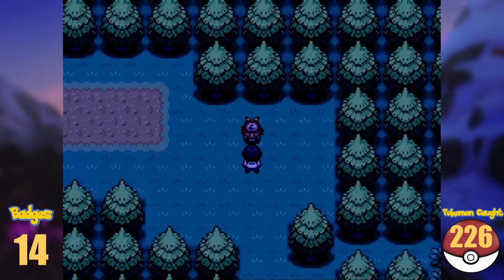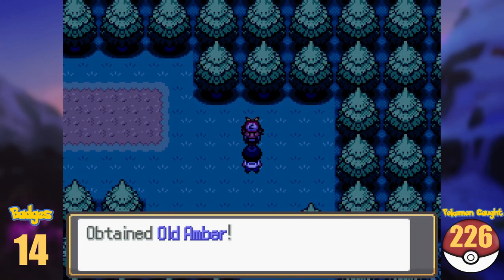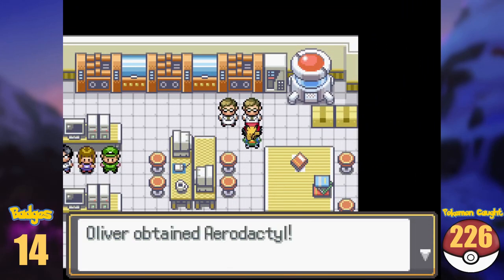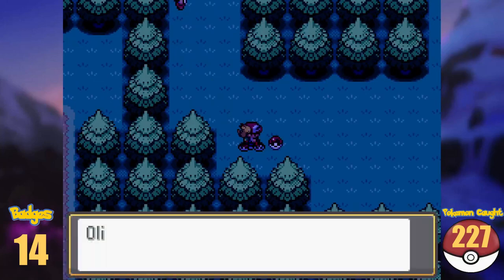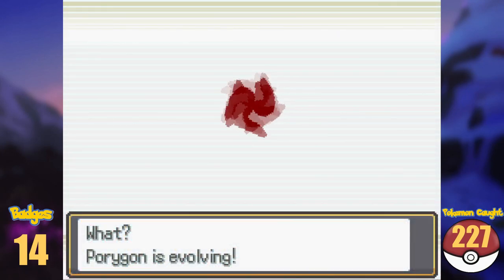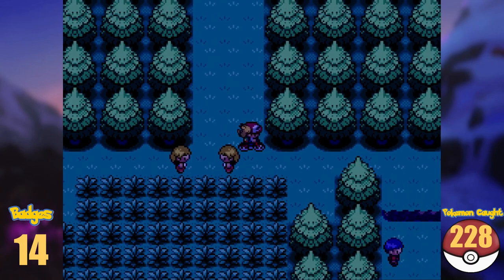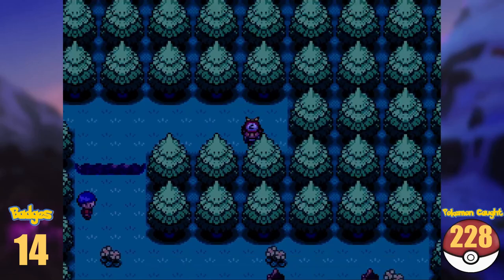A guy on Route 36 will gift us an Old Amber after defeating him, which gets us one of the last Kanto Pokémon missing — Aerodactyl. Also, there is the Upgrade item lying around, which will make our Porygon into Porygon2. We continue north, and for a change of pace, there is nothing for us to do on Route 37.